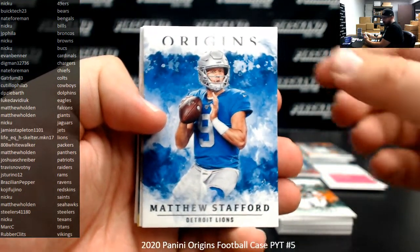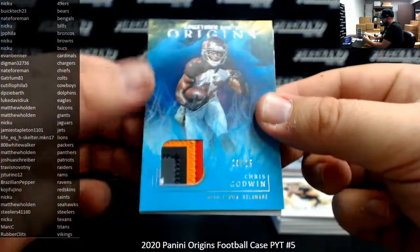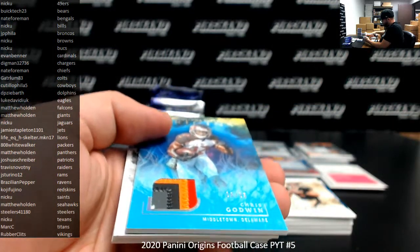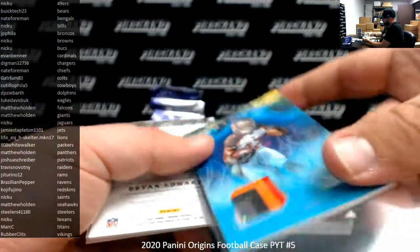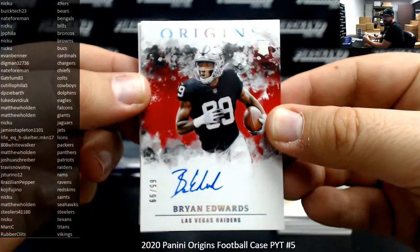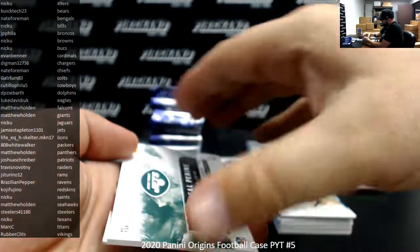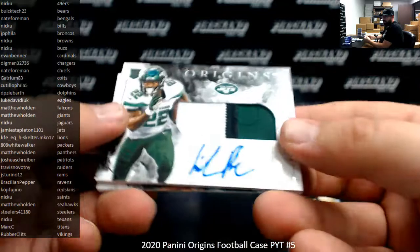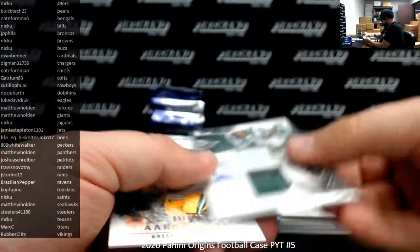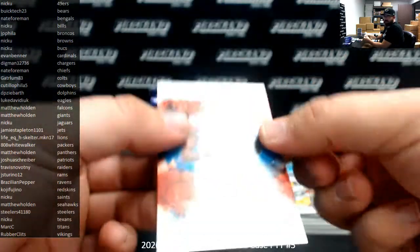Matthew Stafford, Drew Brees, Chris Godwin Hometown Roots — turquoise patch to 25. The Buccaneers belong to Nick Yu, from Middletown, Delaware. Brian Edwards for the Raiders, red rookie auto to 99, going to Travis Novotny. LaMichael Perrine for the Jets, rookie patch auto, New York Jets going to Jamie Stapleton 1101. Aaron Jones to $175, Odell Beckham Jr. blue to $99 for the Browns, going to Nick Yu.